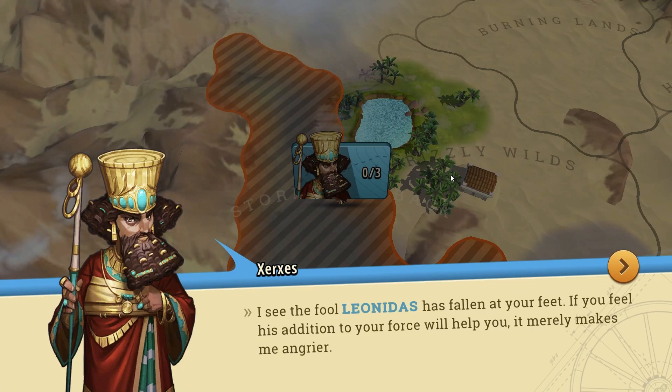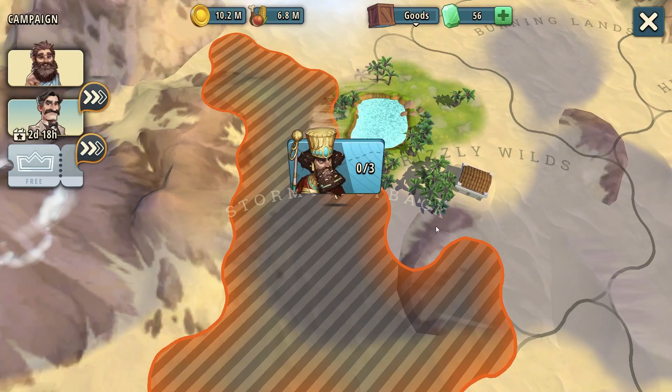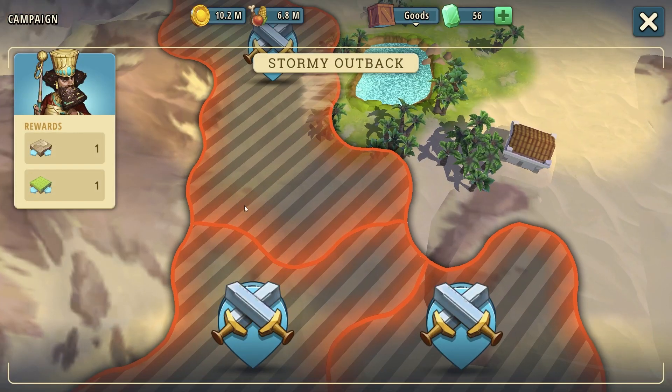I see the fool Leonidas has fallen at your feet. If you feel his addition to your force will help you, it merely makes me angry. Now Xerxes is not happy that Leonidas joined us. Welcome to Stormy Outback — we're just going to dive into the battle on the bottom right.